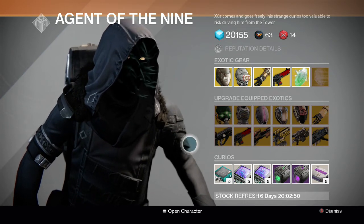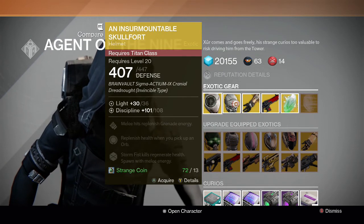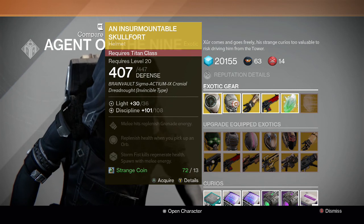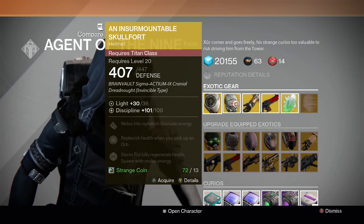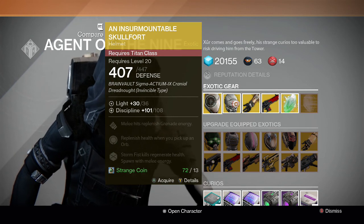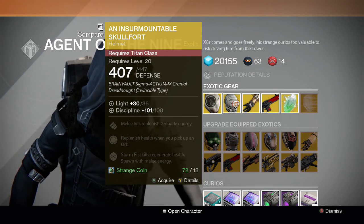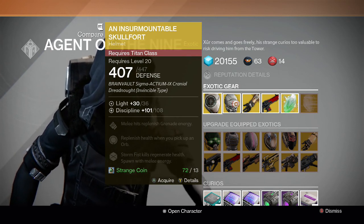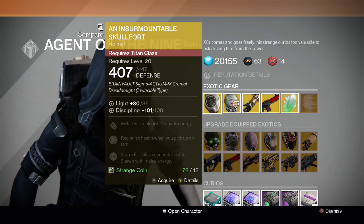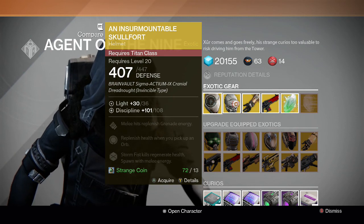Here's his inventory for the weekend. Let's go through the exotics. First up for the Titan we have the Insurmountable Skull Fort. Melee hits replenish grenade energy, replenish health when you pick up an orb, and Storm Fist kills regenerate health and spawn with melee energy. Really good Titan helmet for the Crota's hard mode raid. If you don't have this yet for your Titan, go ahead and pick it up.